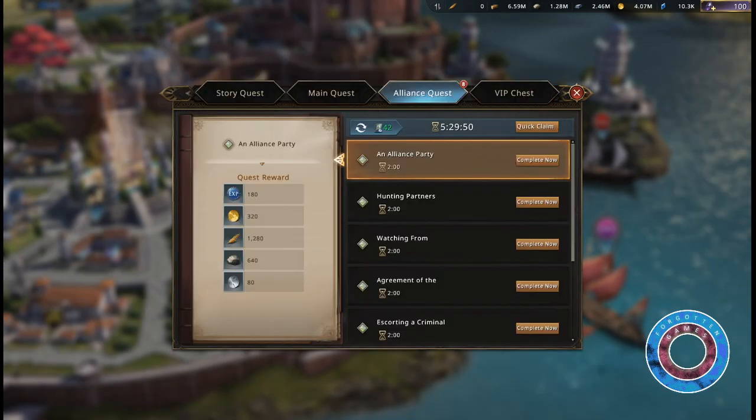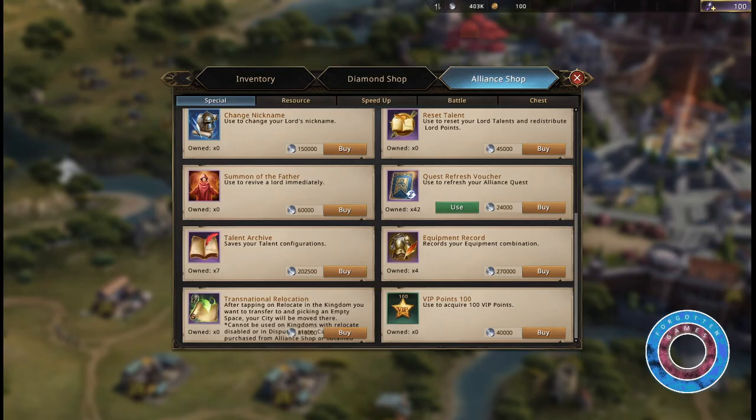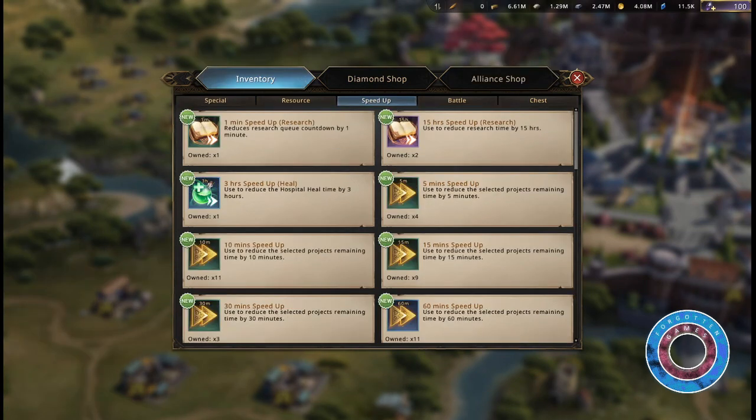Have at least 20 quest refresh vouchers. Save up 10 or more Spirit of the World trees. Save up to 900,000 Alliance Coins.